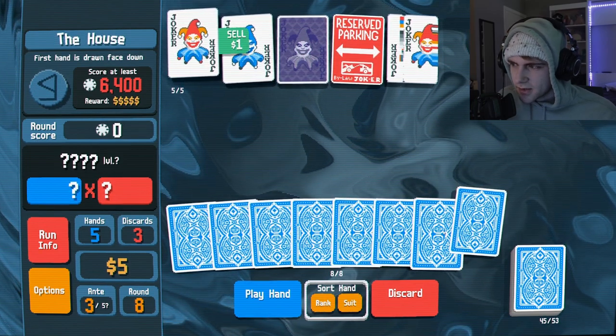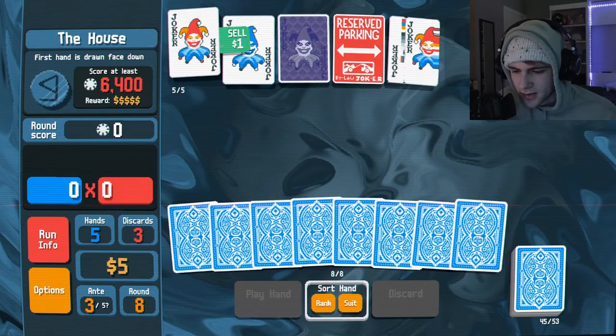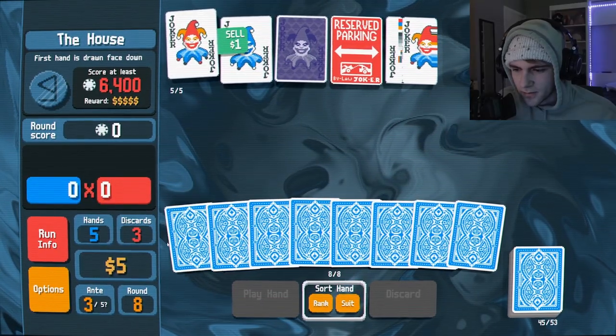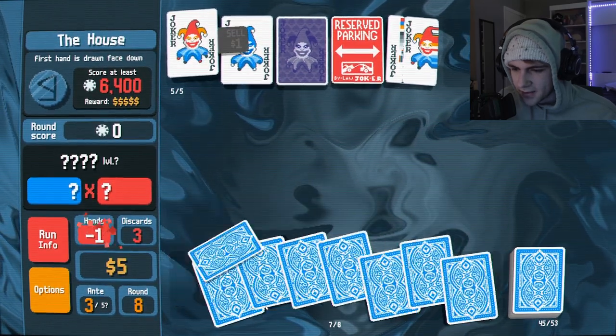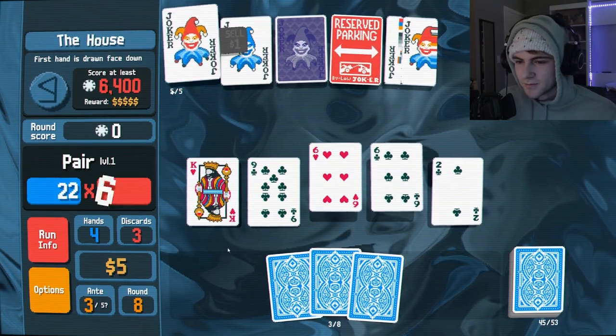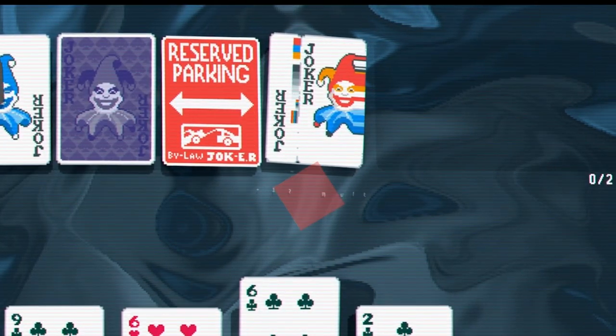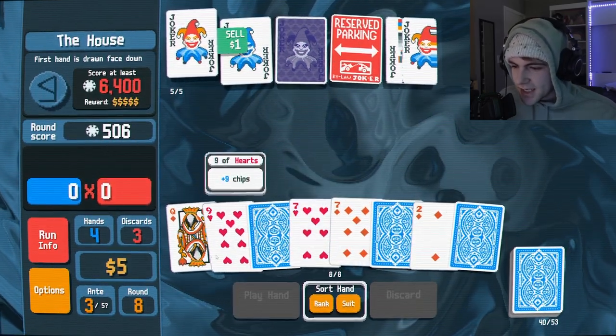I didn't realize I had a three of a kind. I didn't realize that another five came out. I already beat the big blind — it doesn't even matter, only six dollars. Whoa, you also look sick — plus one mult per hand played. Buffoon pack? We're going with the buffoon pack. Adds double the rank of lowest card held in hand to molt. What is this? Holy shit, wait — that's sick, it's a random multiplier? That's so cool. The first hand is drawn face down. Let's go with that. Play hand. Oh, a pair. Plus 17 mults? That's ridiculous.